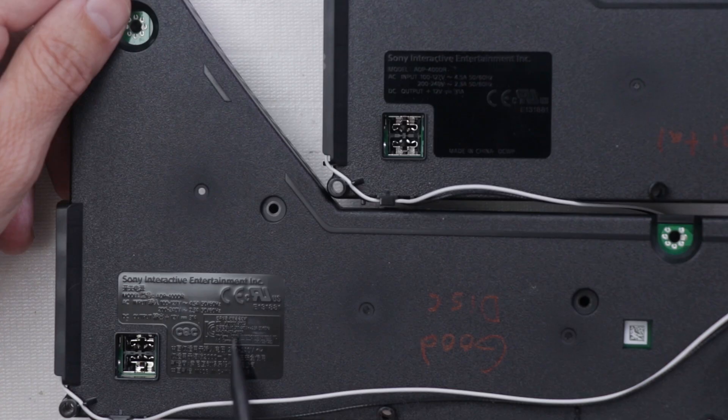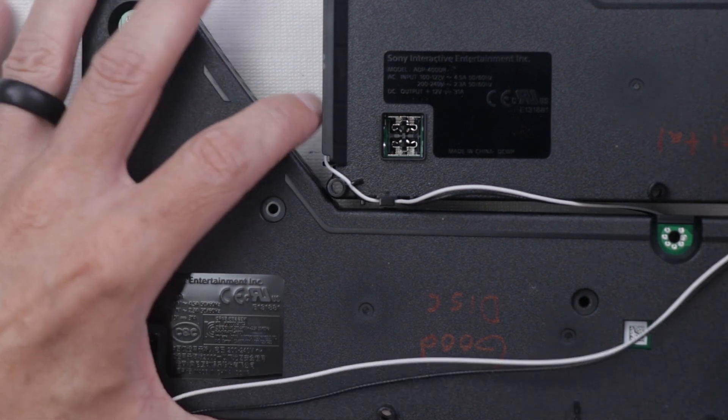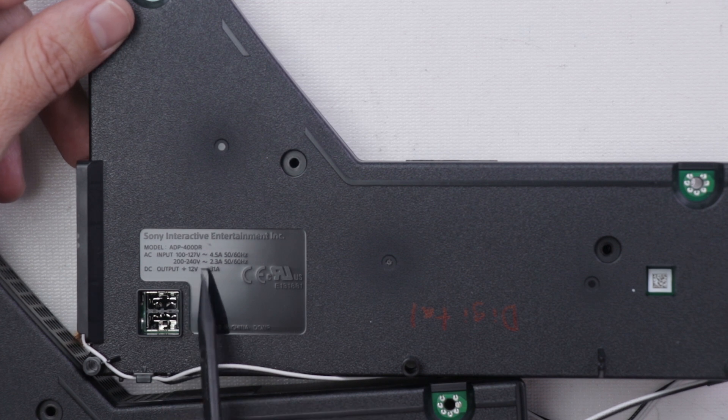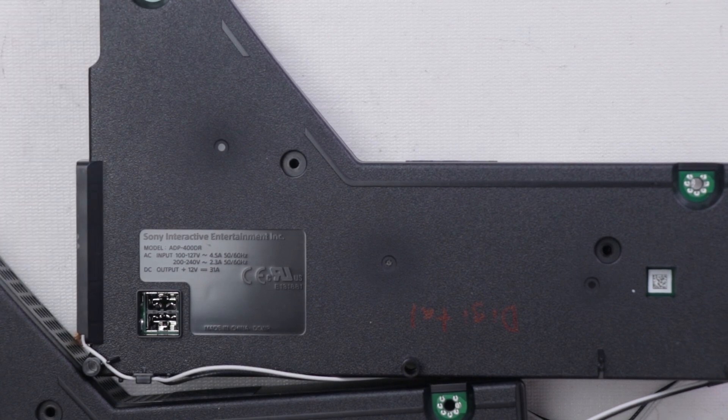Now let's look at power supplies. The model number for the disc model PS5 power supply is ADP400DR, and on the digital, the model number is also ADP400DR. All of the ratings are the same, so these are exactly the same power supplies.